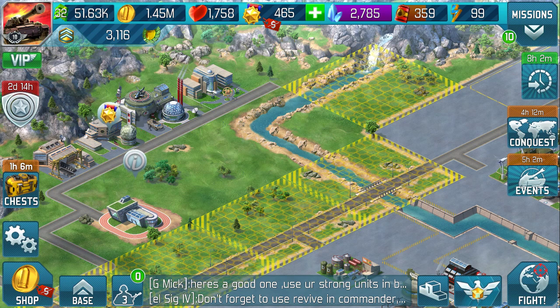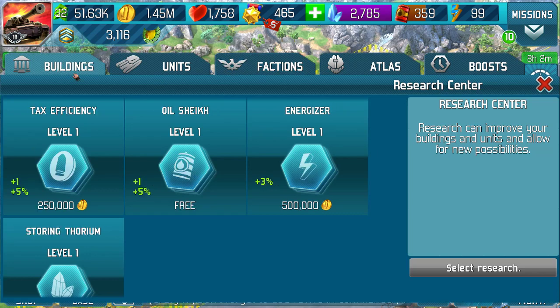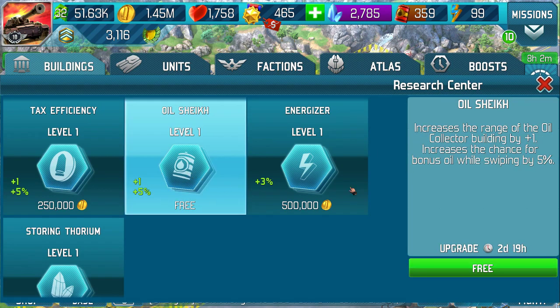Hello folks, it's the Siggy. Once you've reached level 32 and unlocked the research center, the first thing it offers is oil shake for free. What this does is increases the range of the oil collector building.